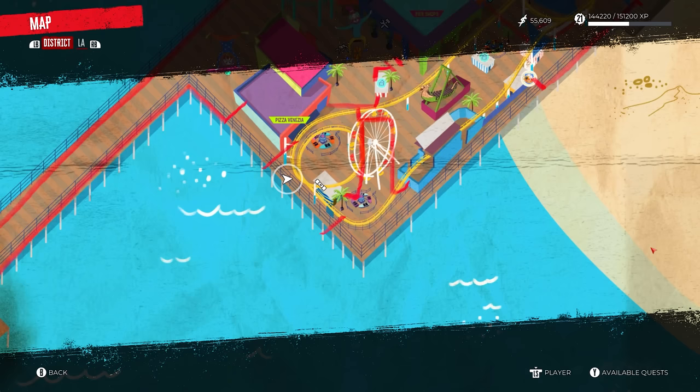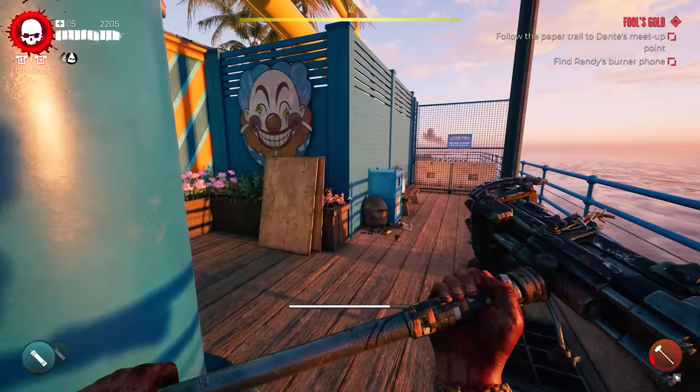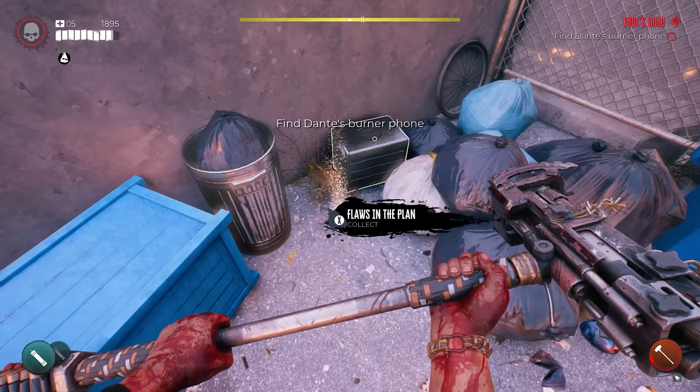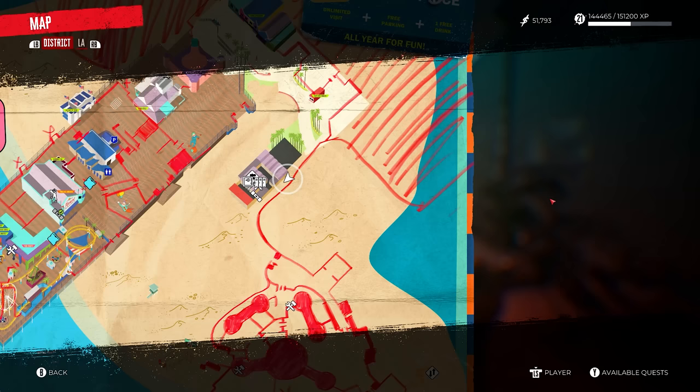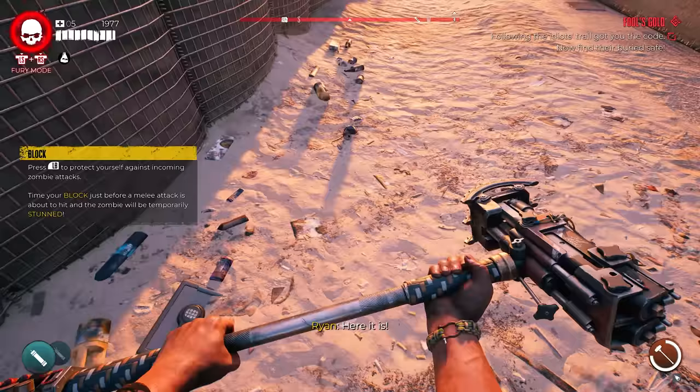Now make your way over to a specific spot on the pier, just near the ferris wheel. There will be a bunch of zombies — eliminate them all. There is going to be a bench with an item on it — pick it up. For the next step, make your way just a little bit north of where we were. There is a small area with an item on the ground — pick it up and you are now on the final step. Make your way back to the same building where we started this quest. Just beside it, there is a little passageway outside with a safe in the ground. Interact with it and it'll start unlocking.